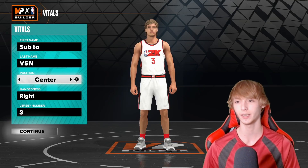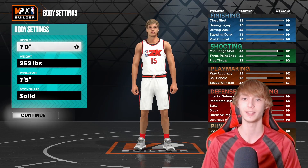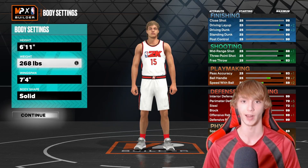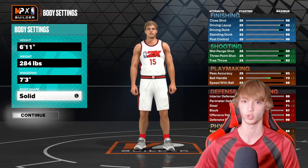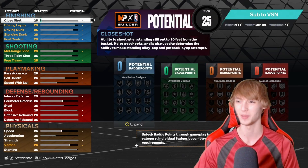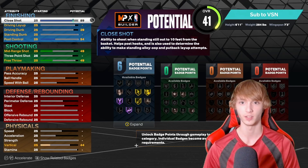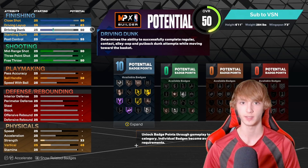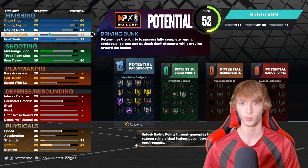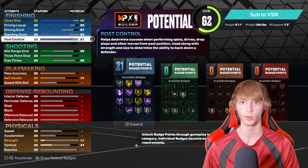Next up, let's go with the Joker, Nikola Jokic. Center, jersey number 15. Height 6'11", weight very high at 284, and 7'3" wingspan. For attributes: 90 close shot, 83 driving layup, 67 driving dunk, 82 standing dunk, and post control at 87. And we are set for finishing.